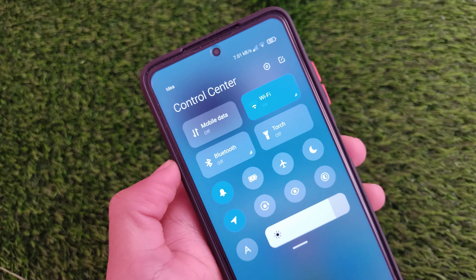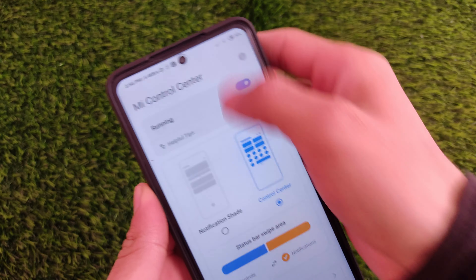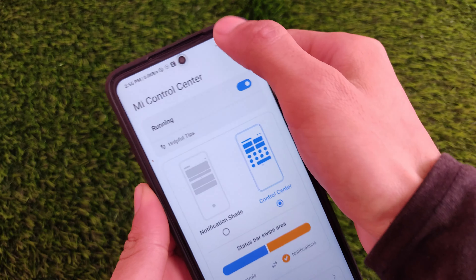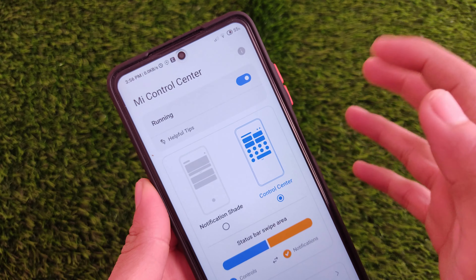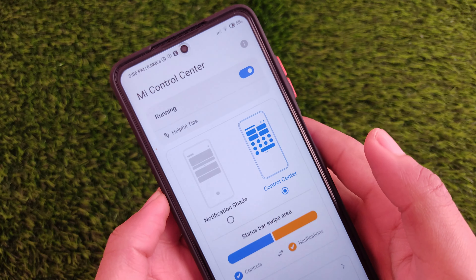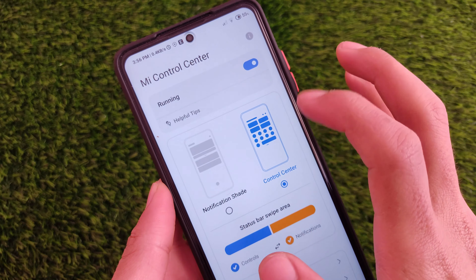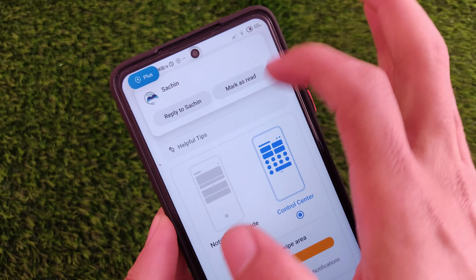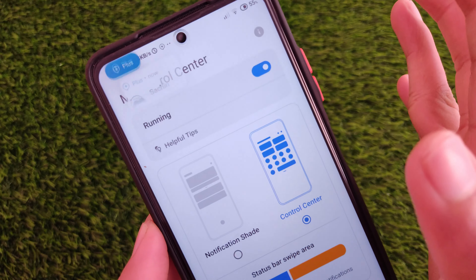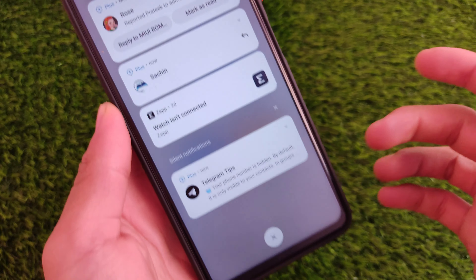Let's get started quickly. As you can see, the new control center notification panel has a lot of things. You can easily switch between your control center and notification shade — the app link is in the description. You can use whichever one you love. This is how you'll get notifications, like I got a Plus Messenger notification. This is looking great — a new kind of control center with new notification options.